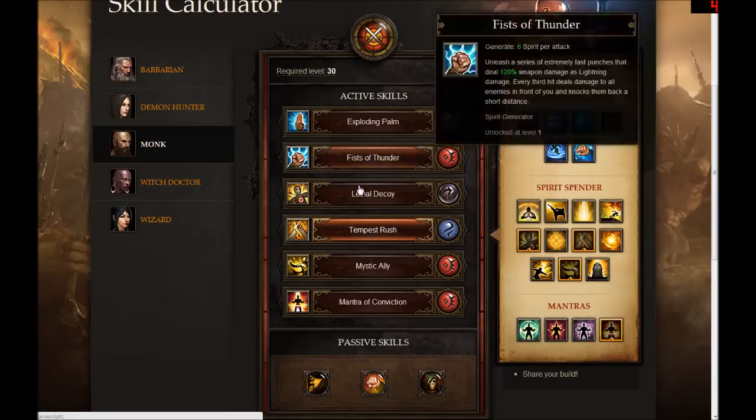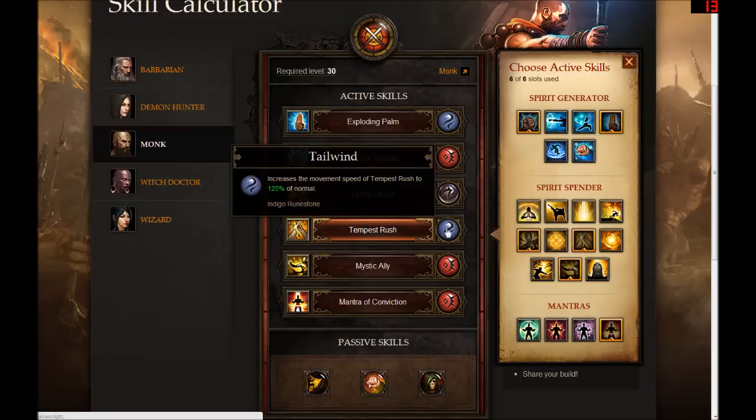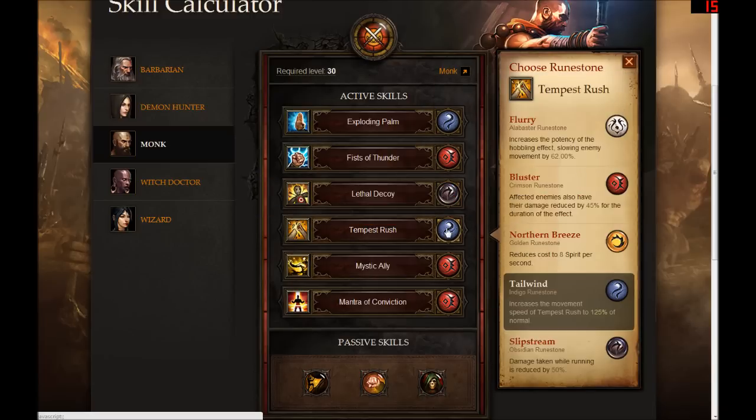The second spirit spender I decided to get was Tempest Rush. You're able to run through your enemies — the icon for this is a snapping bone, so I hope there's an appropriate sound with that. As you run through your enemies you can hear a nice little bone cracking sound. You're hobbling all your enemies causing them to move slower, and while running through you cause a good amount of weapon damage — another way to finish off bleeding enemies infected with Exploding Palm. Snapping all their bones is not too terribly holy — a pretty brutal way to take down your enemies. I decided to rune it for Otherworldly Speed, because this evil monk possesses a lot of otherworldly power, running through all his enemies at great speed causing lots of damage and breaking all their bones.